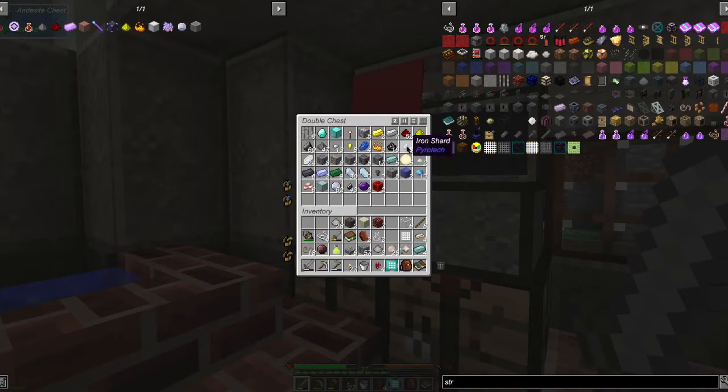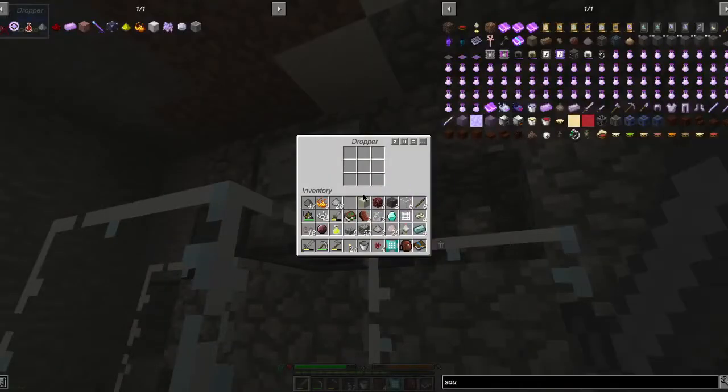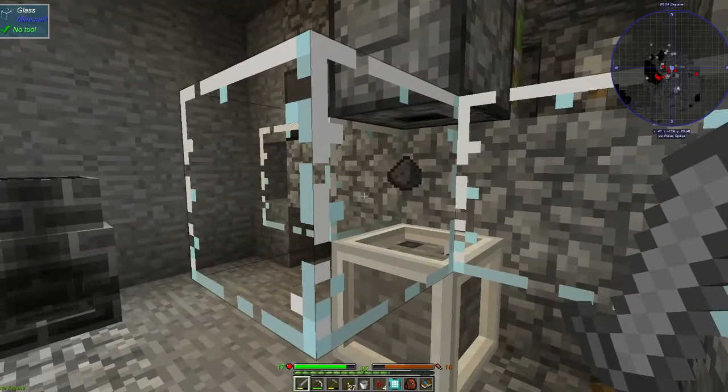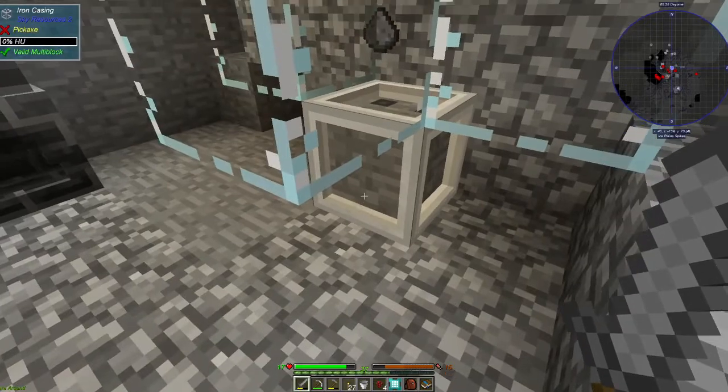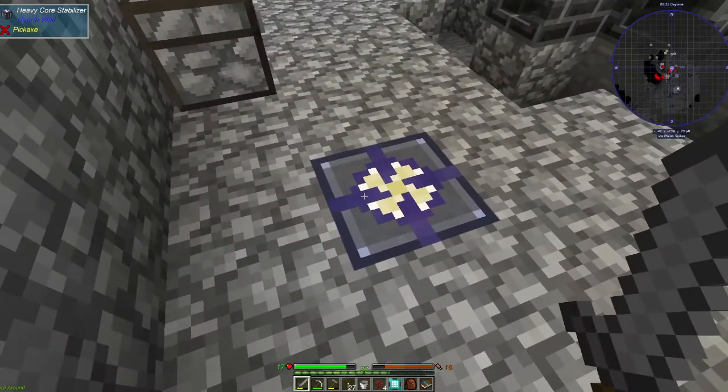I went ahead and got more redstone and blaze powder and all that fun stuff. I changed this to glass and put the dropper back. So what I did was — if you put in three — we'll need two later — and two blaze powder, let's see if this is going to work. I put a button here so we have the gunpowder. The button broke.